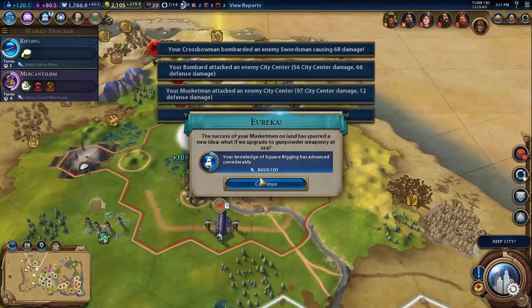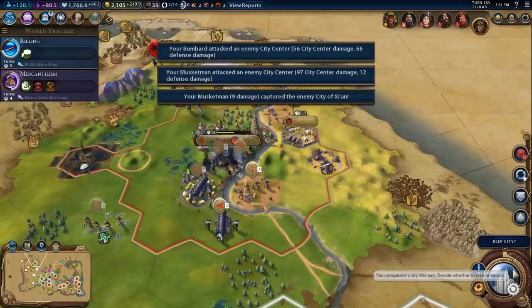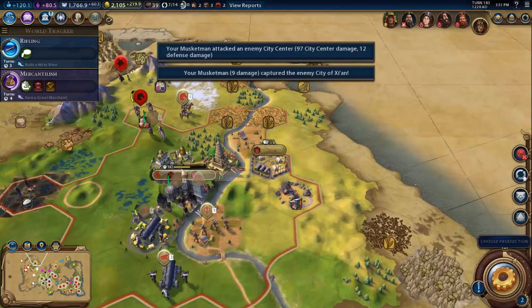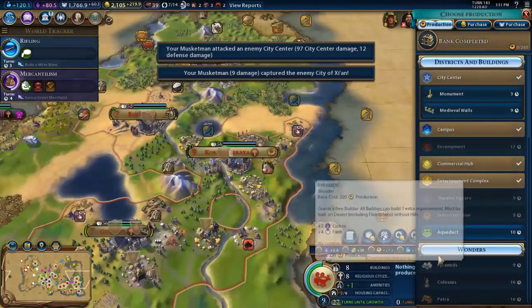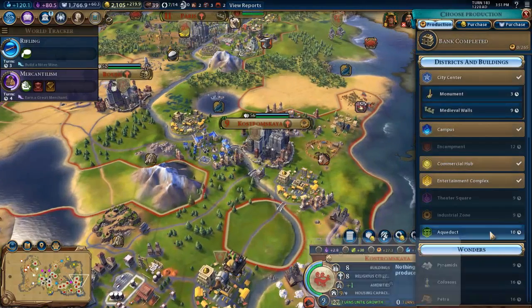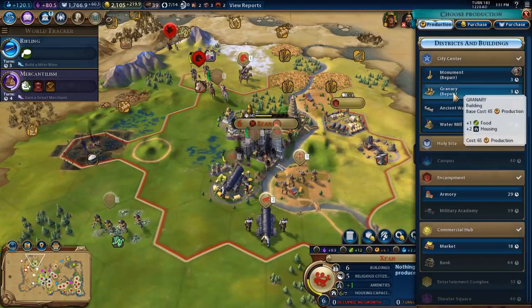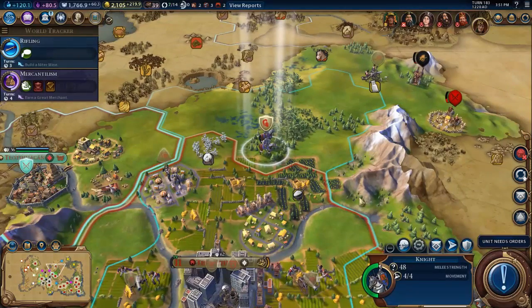Now we do have to keep the city because it is a capital once more. Let's just keep going for the medieval walls — I think that's all good. We're gonna repair the granary here as well, first of all.